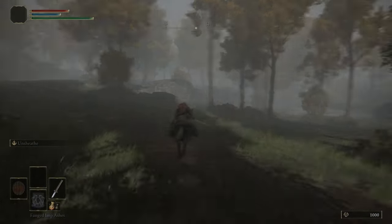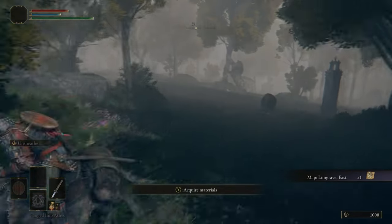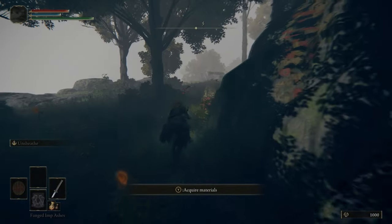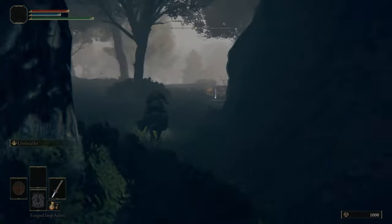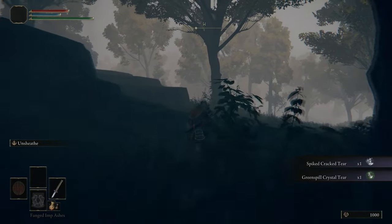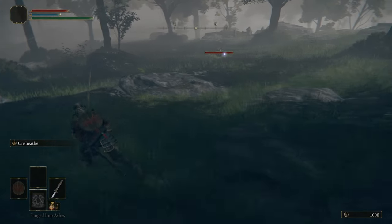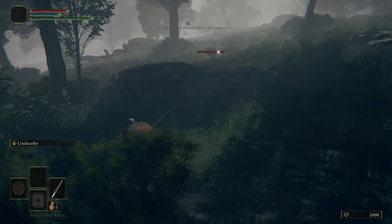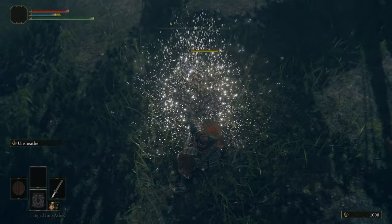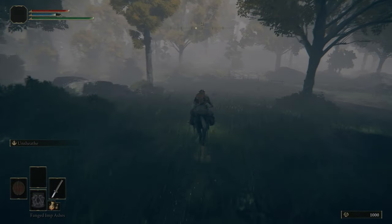Now we're moving into the Mistwood to pick up the next map fragment. There is an item next to a bear — we'll get that later. To our left there's a building with a lift that leads down to an underground area — we'll tackle that later as well. Here we're picking up some more Cracked Tears for more Physic Flask effects, and now we are coming up to Aslam — Storm Stomp.